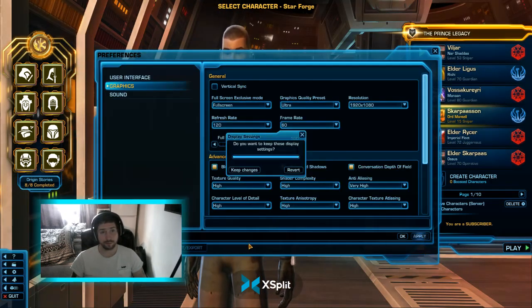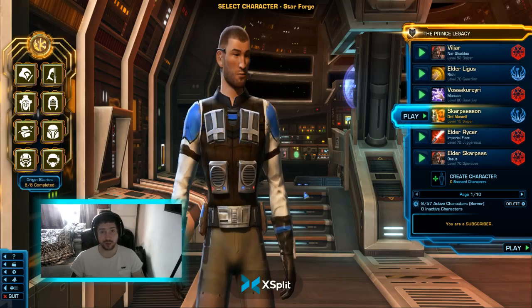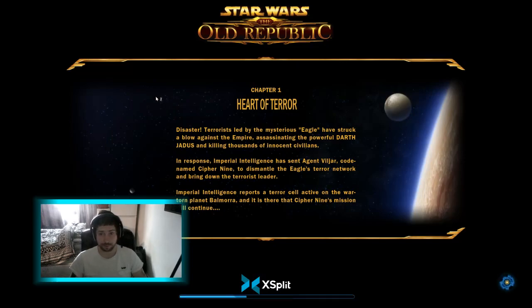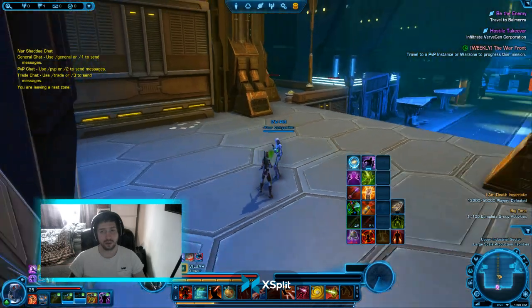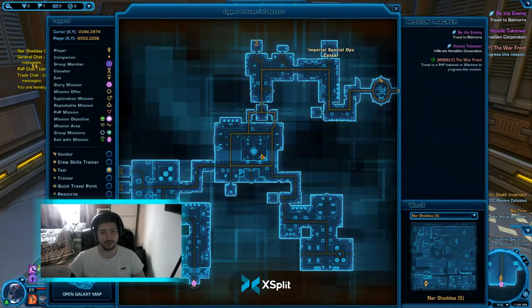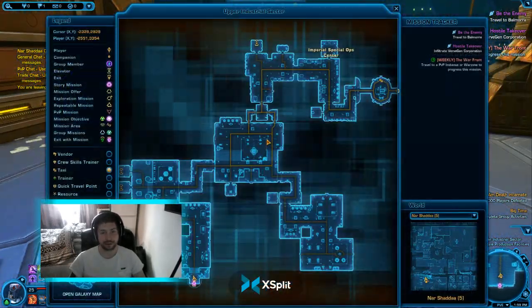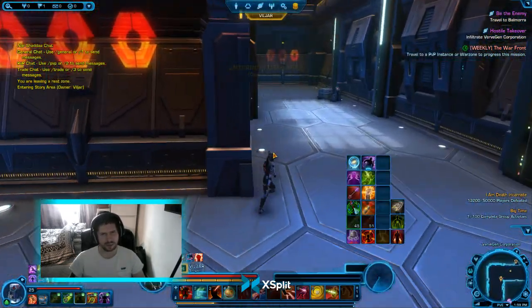We'll briefly go to Nar Shaddaa — I'll just sign in to my character. Look at how quickly the world loads in as well. I've noticed my loading times have improved by up to 30%. Look at this responsiveness — there's no lag opening the map anymore. It's all fixed. Even the cutscenes — no more laggy cutscene dialogue choices where your spacebar doesn't seem to be working.